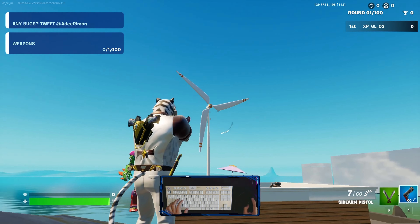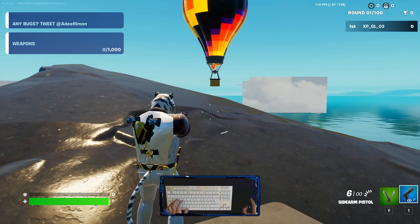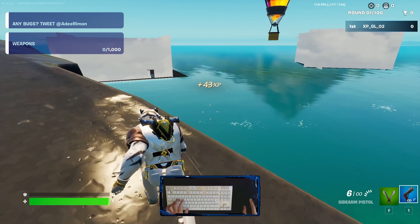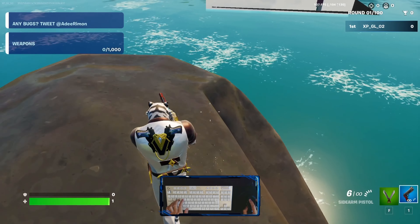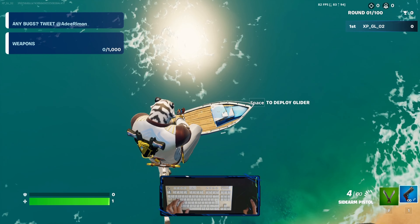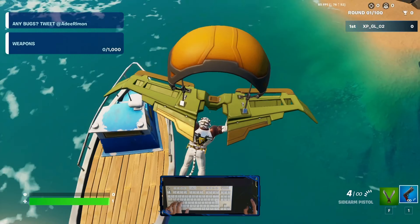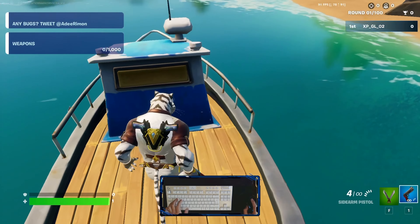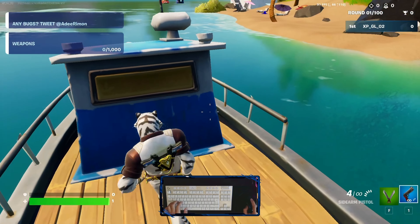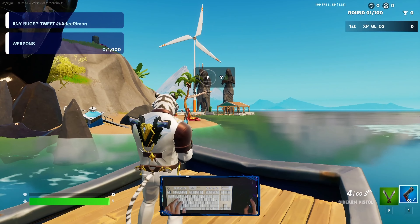Okay guys, once you teleport into this island, wherever you teleported, just look for the shark head — the black one. This is the shark head. You can see the balloon, not the blue one but the yellow or rainbow-like one. Okay, we can go here.